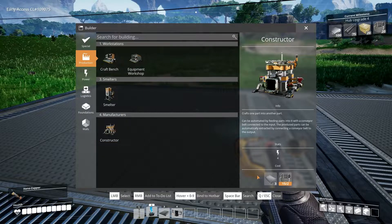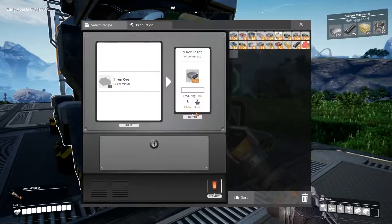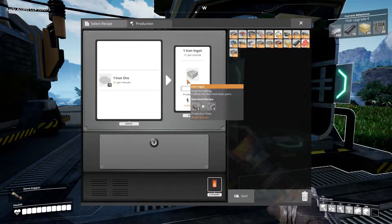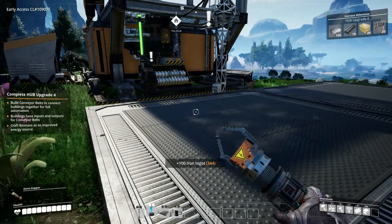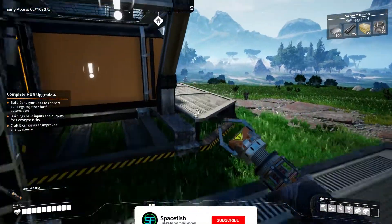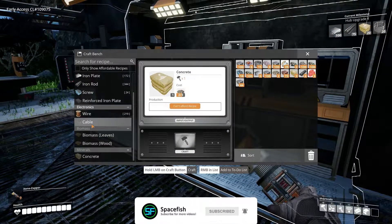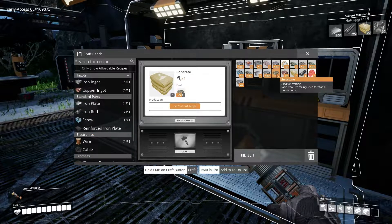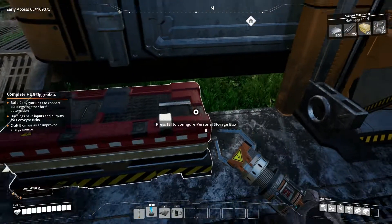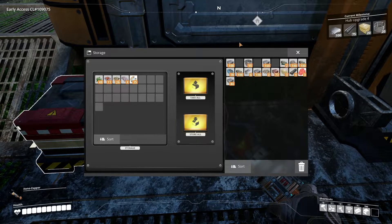We apparently need three reinforced iron plates for constructors. So it's a good thing that I'm starting out here with the iron. Those constructors will actually be producing iron rods and screws for us, which is just what we need for these plates. And my game is seemingly not very happy right now, cause it's lagging quite a bit.